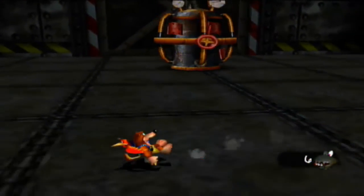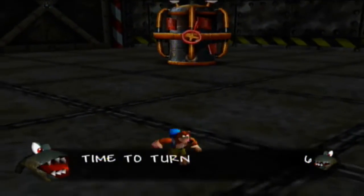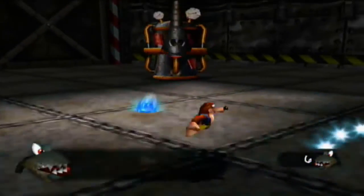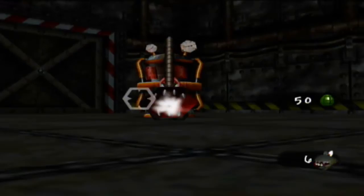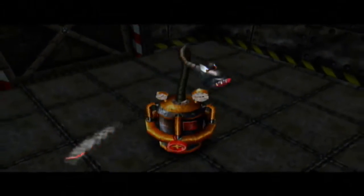The sixth boss battle now begins. What you want to do for now is avoid coming in contact with Weldar. He'll start shooting electric balls towards you — make sure you avoid those. When he attempts to try to suck you in, shoot a grenade egg into his mouth for him to take damage, just like that.